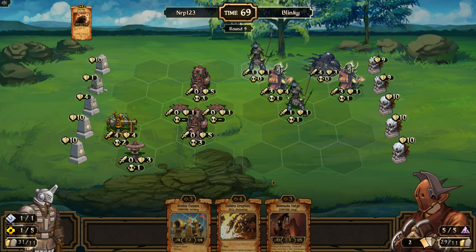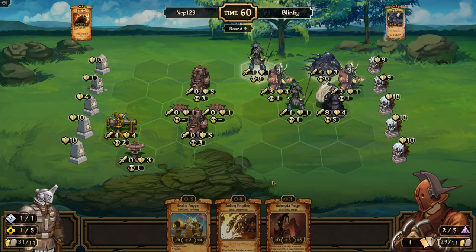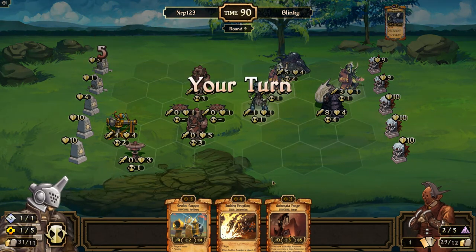We're tied 1-1 in this first best of five. We led off with our aggro order and beat Blinky's decay order, but then his Yola decay defeated my aggro order the next match. So now this is my energy order structure going against his Yola decay. My idols are pretty low now — this is kind of bad.